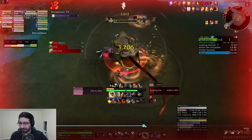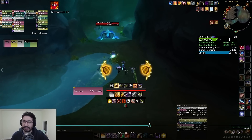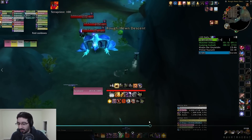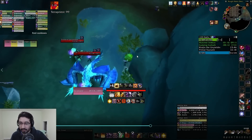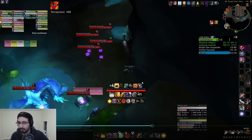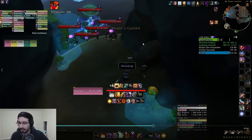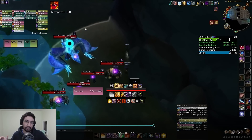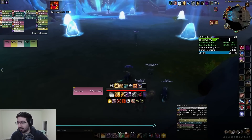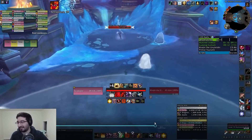Moving through here — this is actually all the trash we skip. We don't pull a single mob in this hallway; we literally just run through mind-soothing everything. Nothing crazy about it, just mind soothe and walk by them. We do commit shroud to the last pack because they cover the whole hallway — the glacial proto-dragon has true sight, so shrouding alone wouldn't work. So it's mind soothe plus shroud for that last pack to actually get through. We get to the third boss having pulled literally zero trash mobs between the second and third boss.